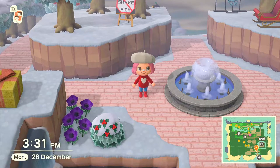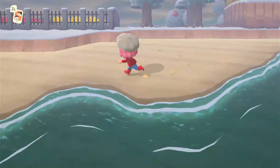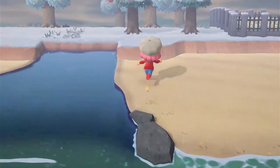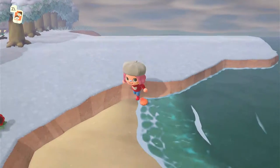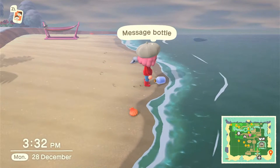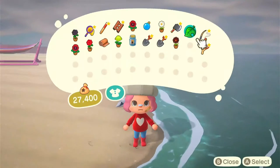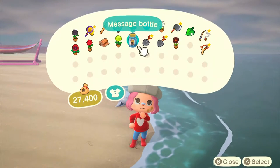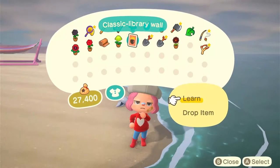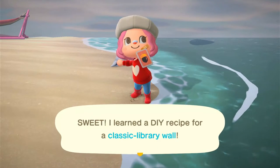The next thing you should do is check your beaches for the recipe bottle. If you don't know what it is, you walk around your island looking for it. Here I found one — it's called a message bottle but I call it the recipe bottle. You press open and see what you get. I got a classic library wall which is really good because I don't have it yet — yay!